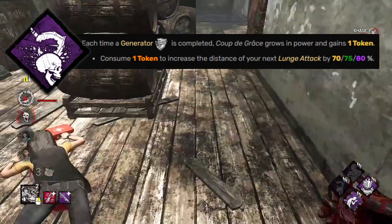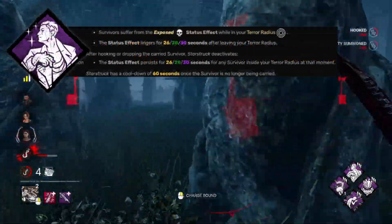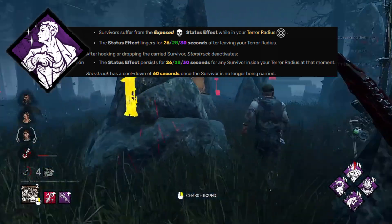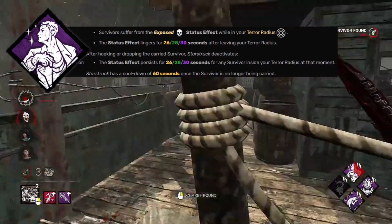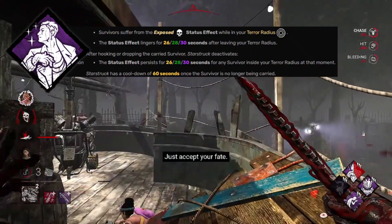The only downside with Coup is that for it to begin stacking, a generator will have had to be completed. Finally, Starstruck is there to maximize the huge terror radius of Wesker. It also works with Barbecue, as Barbecue's minimum range at Tier 3 is 40 meters — coincidentally the size of Wesker's terror radius, and subsequently Starstruck. Knowing this, you can identify if anyone is around you and whether or not you can get a quick exposed hit on a possible flashlight save attempt.